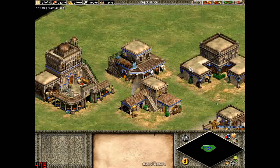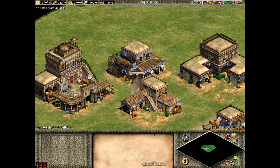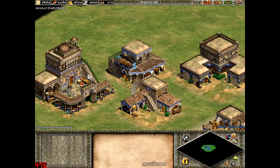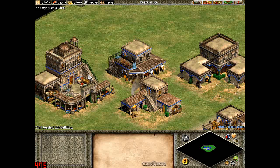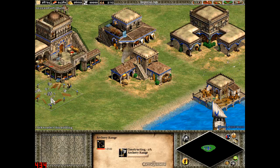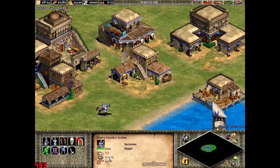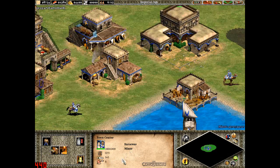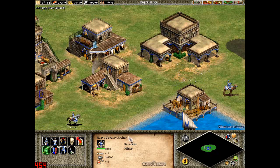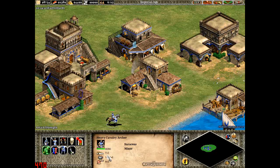The final bonus for the Saracens ties in with their team bonus: where foot archers get plus 1 attack against buildings, the Saracens' own bonus is that cavalry archers get plus 3 attack against buildings. A cavalry archer in the Saracens can have 10 attack maximum with 6 melee and 4 pierce armour, but firing against a building they could target town centres — since town centres can't get range upgrades, the cavalry archer can reach them at 7 range and deal 13 attack against buildings. Those have been the bonuses for the Saracens. Thank you for watching, and I'll see you in the next part, which will be for the Spanish.